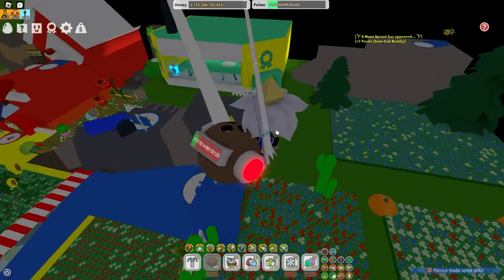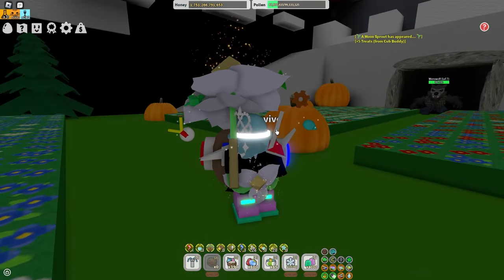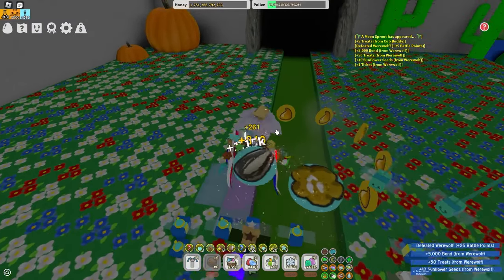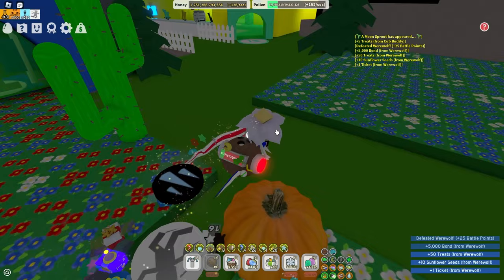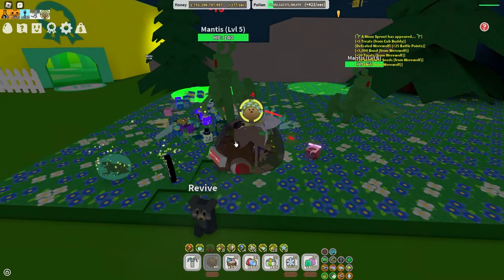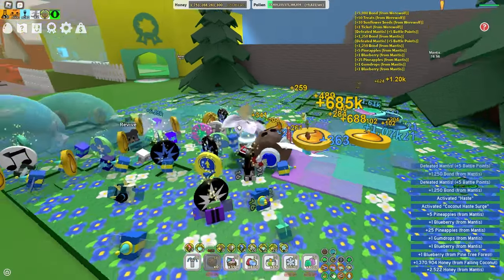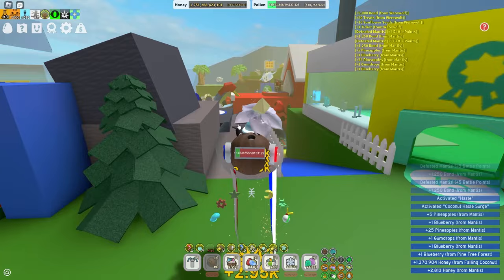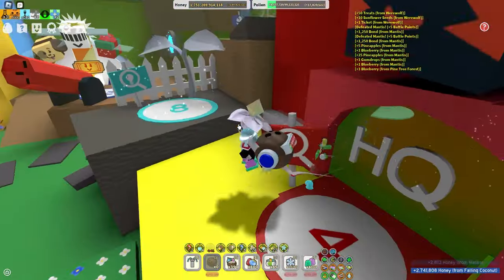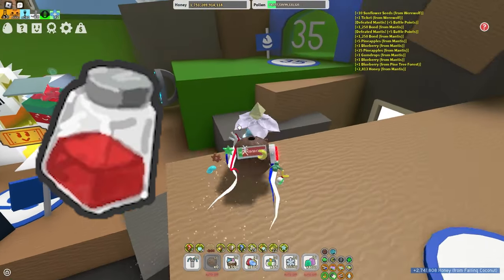The next tip is bug runs — bug runs and monster runs. Like this werewolf right here, these mantises, lady bugs — bug runs. Simple bug runs can give you a lot of materials in a short amount of time. You could even get red extracts and glitters, and sometimes, if you're lucky, you could probably get a golden egg or maybe even a diamond egg. All luck.